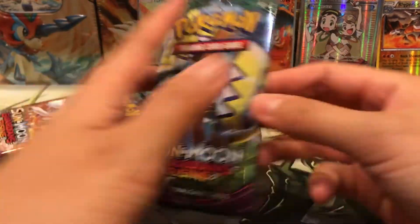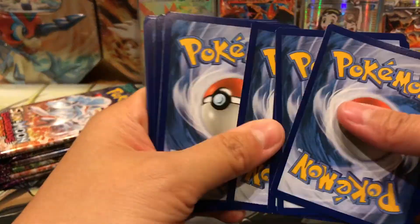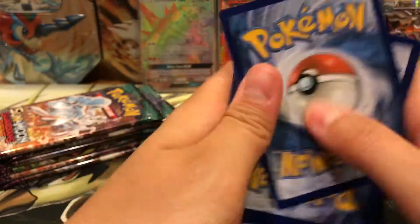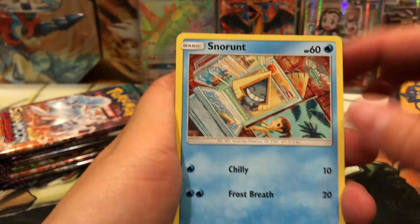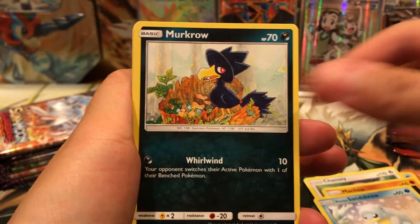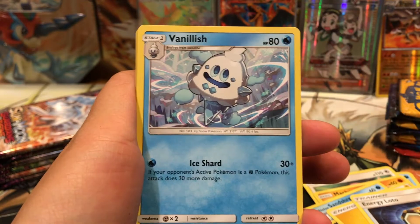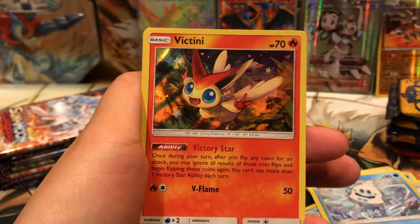We have our Tapu Koko. Are you flippin' kidding me? Like a Hyper Rare Turtonator. Snow Snunt, Chansey, Muddy Shoal, Lowland Sandshrew, Murkrow, Thunder Energy, Energy Loto, Aqua Patch, Vanillish, Patrat, and Victini Holo. Very cool.